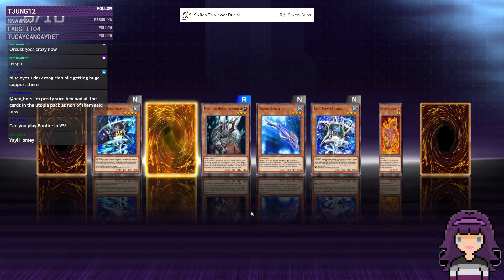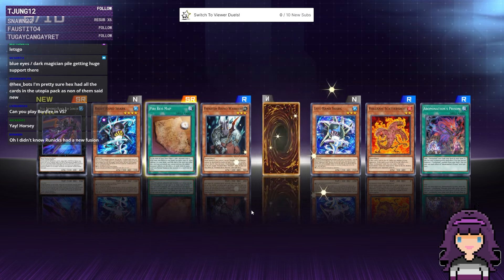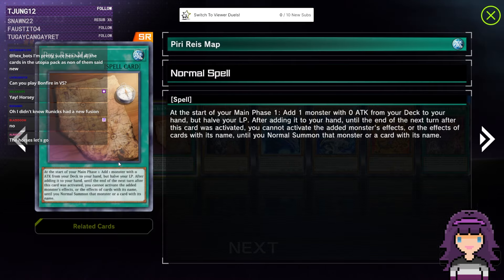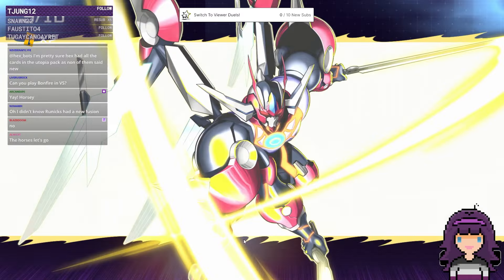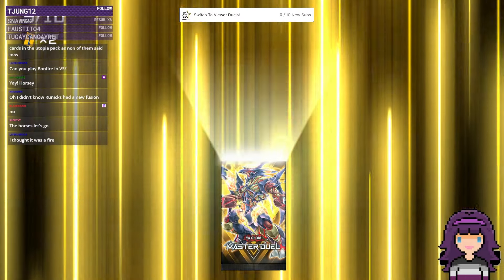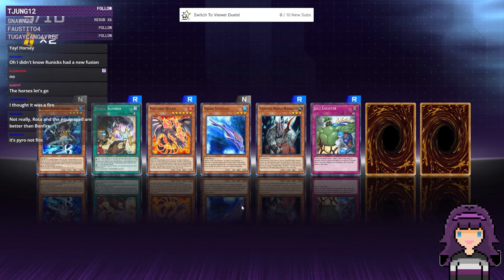Can you play Bonfire and Vanquish Soul? If you have a good Pyro monster to search — I'm not the most familiar with Vanquish Soul off the top of my head. Runics have a new fusion — it's level 9, which is very relevant for a lot of decks. We haven't seen our UR pack yet.